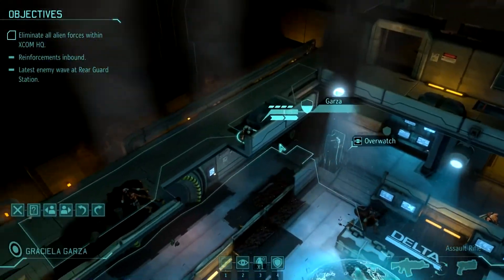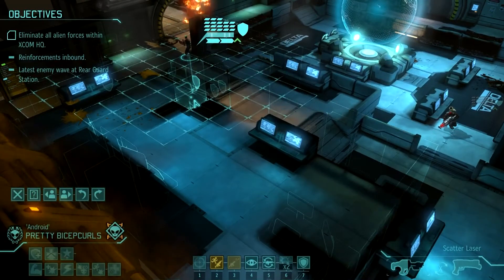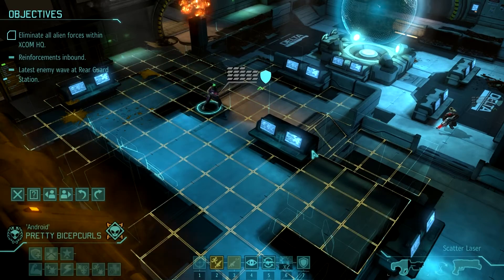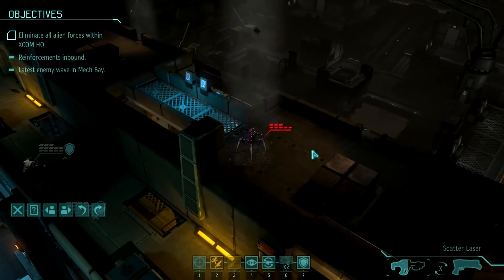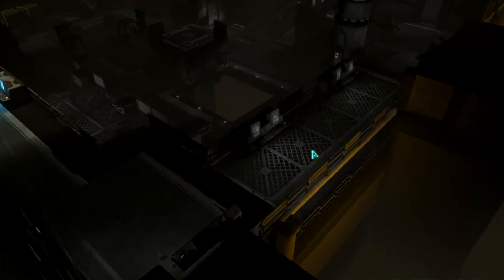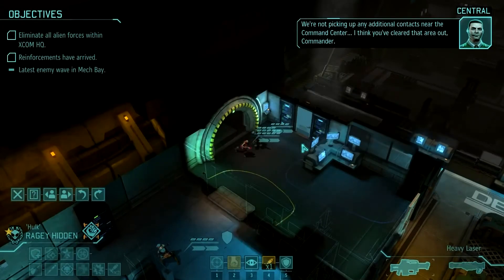Overwatch, overwatch, overwatch, overwatch — and you get to hide again. I destroyed all your cover. Sacrifices were made. You can stay right here and reload. We're picking up activity in the ventilation system near the mech bay, Commander. There's still a little probe in here, so I don't understand why we're just ignoring it. I don't know if he killed that or not, but he took a reaction shot for some reason. We're not locking up any additional contacts near the command center — I think you've cleared that area out, Commander.